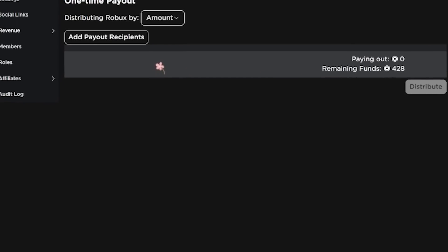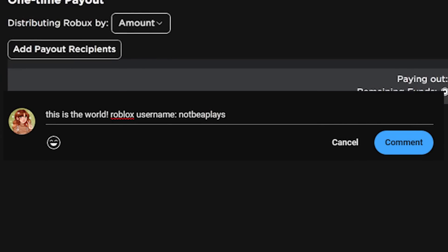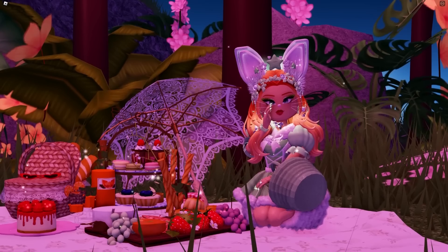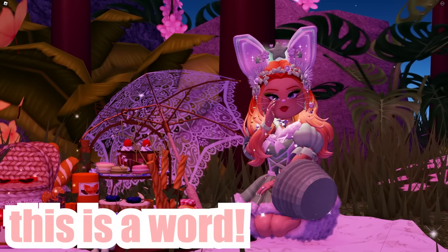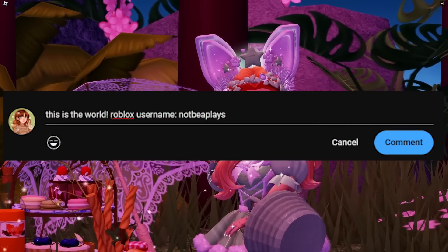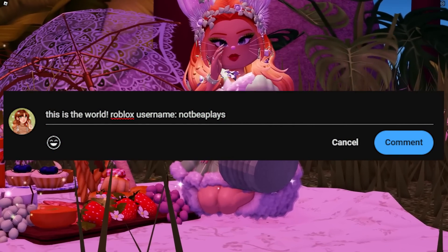Do you want to win some free Robux? All you have to do is comment the special keyword that will pop up in the middle of today's video down below and your Roblox username. Keep your eyes peeled — in the middle of the video, a word will come up on screen in the corner in pink text. Comment that word with your Roblox username down below and I will send Robux to some of the people who get it.